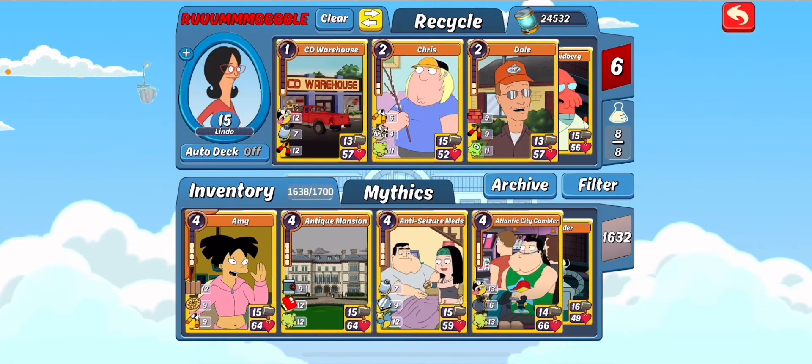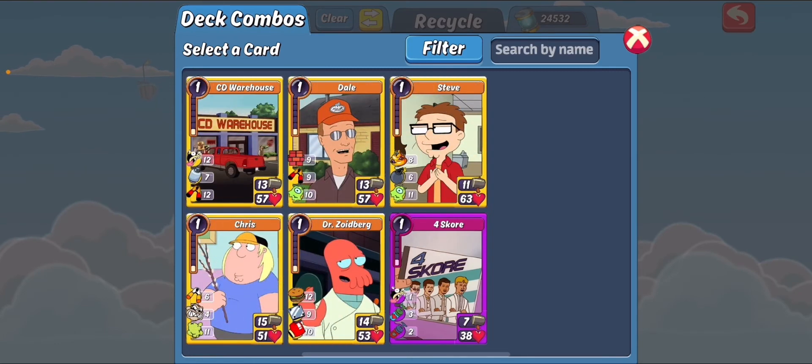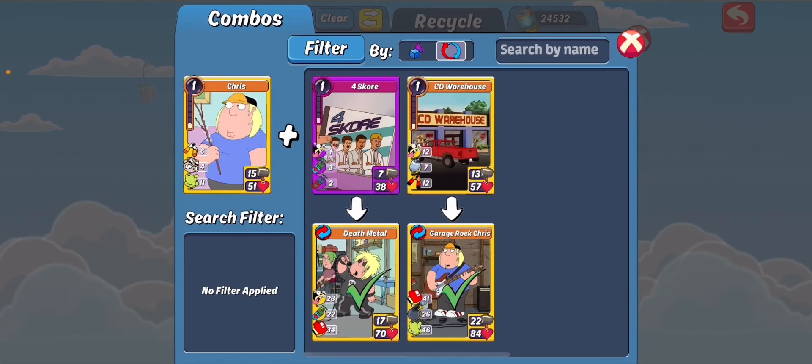Now we come to some B-list combos - these are combos that ideally you won't be mainstreaming in your deck, but if you need something to fill a gap, these are good combos to look towards. First up is Garage Rock Chris - if you can't make a full deck of the items that make Death Metal, it doesn't hurt to pop in a few that make Garage Rock Chris as well. He still works well on defense. Gas is something that can be hard to counter since people won't be running bodyguard too much on offense. However, bomb itself won't hit if the slot opposite Garage Rock Chris dies from the gas, so it's almost a wasted skill in quite a few situations.